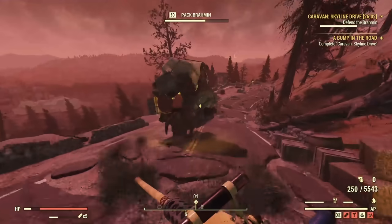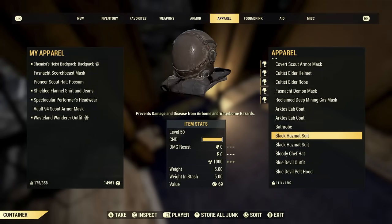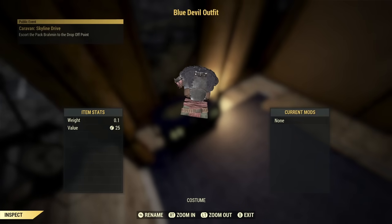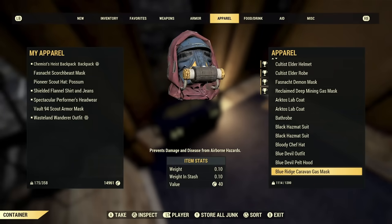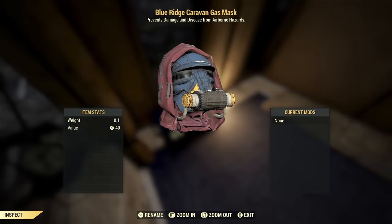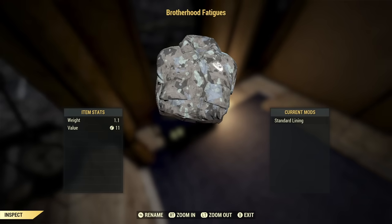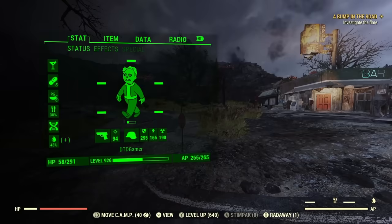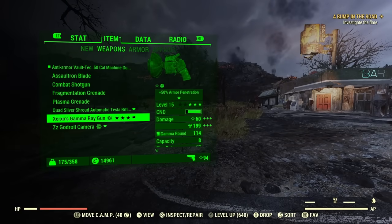Finishing on some positives — there are a couple of quality of life changes. When you go and inspect items now, you can actually see whether or not they are a costume. This is really helpful in terms of events like Mischief Night, which is returning in the next update, where you get extra rewards if you're wearing a costume. It's a helpful little indicator to tell you which items are costumes and which aren't.